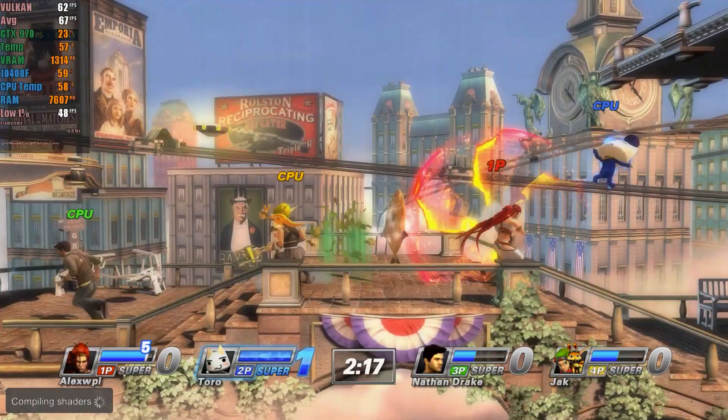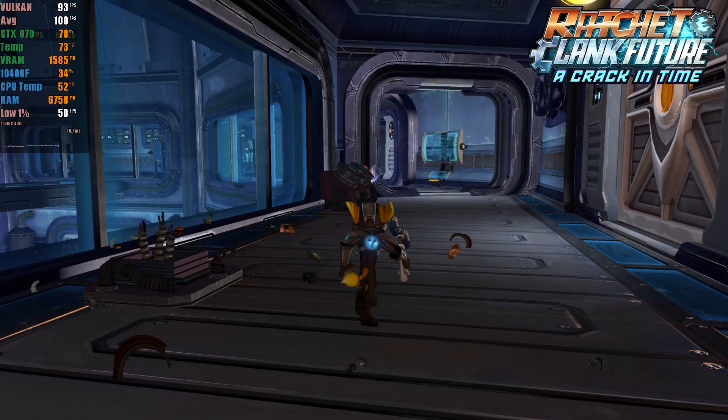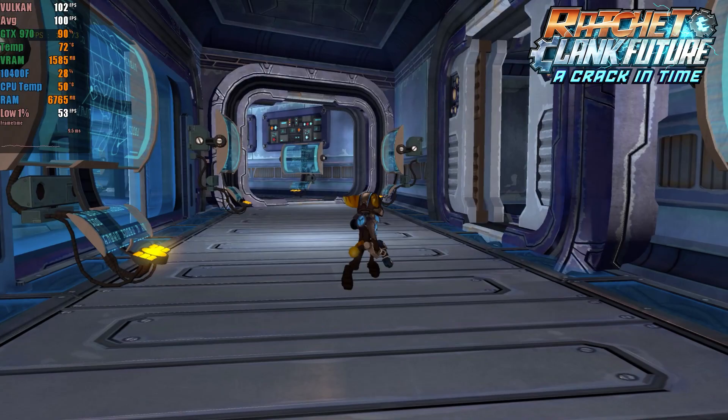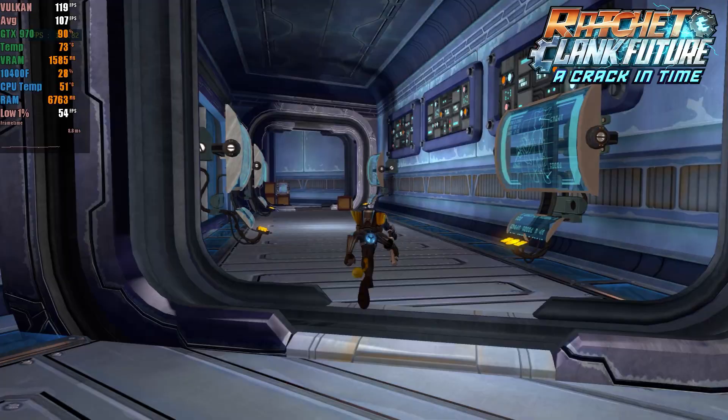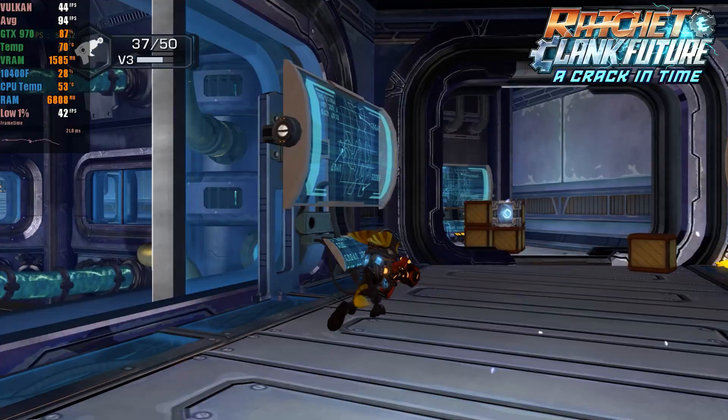Ratchet & Clank Future: A Crack in Time is another Sony exclusive that is very challenging to emulate. Although it is not yet 100% stable, its performance has improved significantly compared to previous versions. During the initial test the game crashed, but after that I played it two more times without crashes or major issues. In previous versions, the emulator suffered from significant performance drops and constant crashes. The new 0.28 version has brought many improvements, and I would give it a playable status on my PC.